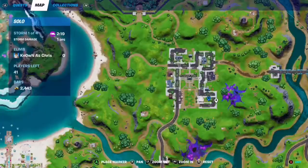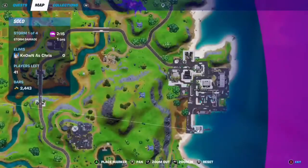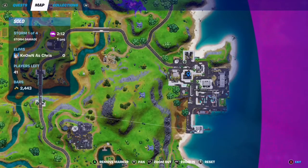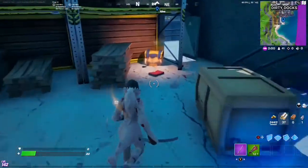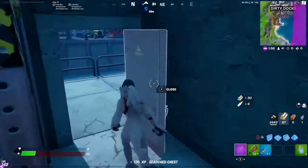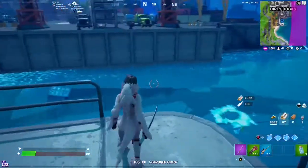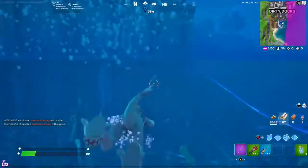That is all ten locations. Let me show you on the minimap. At Dirty Docks, we started at this warehouse, then we went across to this warehouse, then we went across to that warehouse, and finally we finished over here. That was those five locations for Dirty Docks. Remember, you only need two, so whichever ones you want to get. I do hope you found this information useful, and as always, thanks for watching — we'll see you next time.